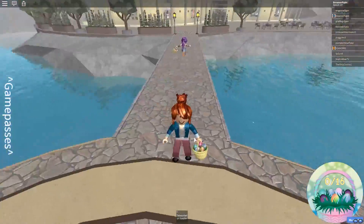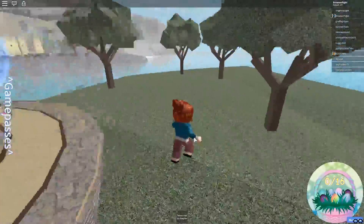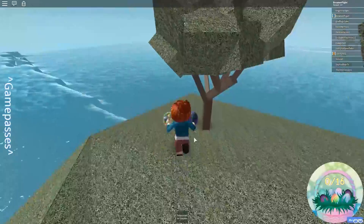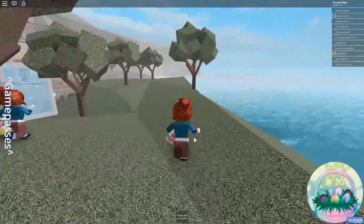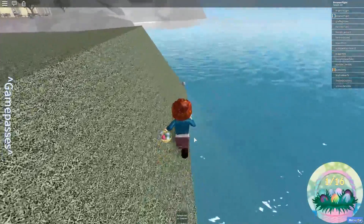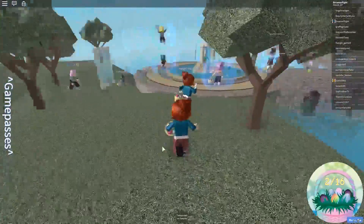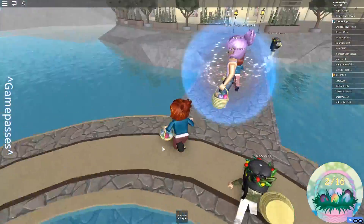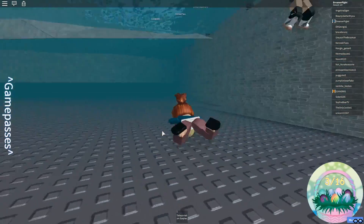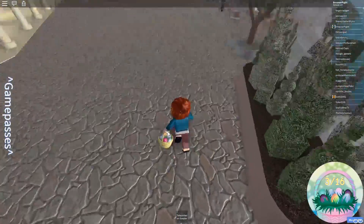When you spawn into the world, come over this way — there is an egg behind the tree right here. Grab that egg, then take care of the outside eggs. Around the corner there is another egg, so grab this one as well. That is two out of 16, and that's all the eggs from this side. Now jump into the water — there is an egg on the bottom, making it three.